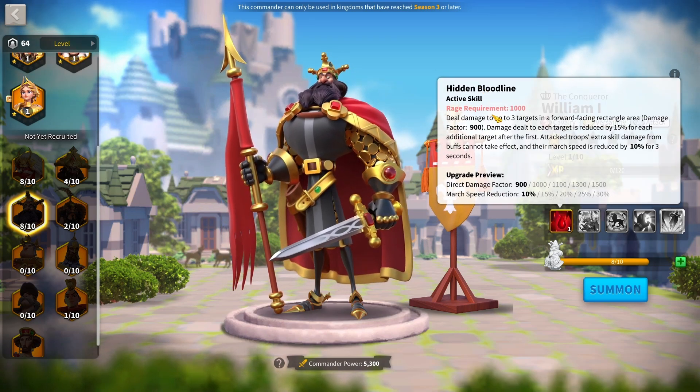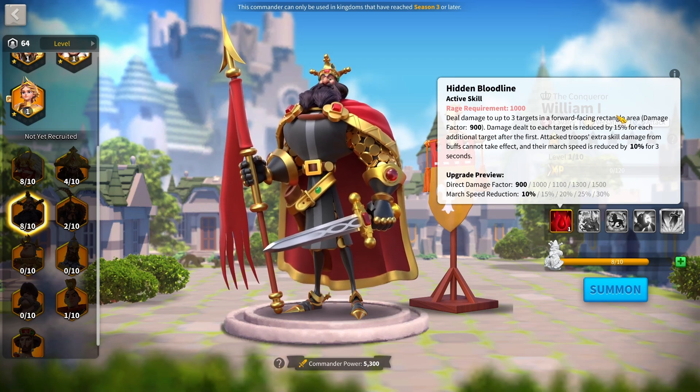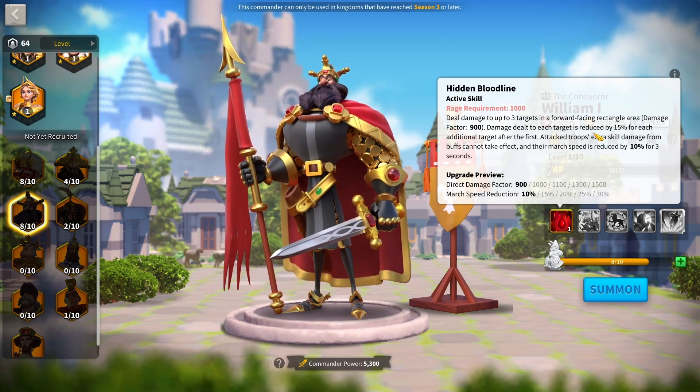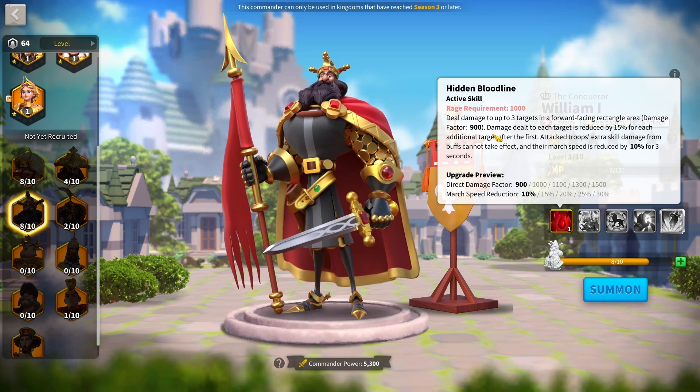Hidden Bloodline is an active skill with a rage requirement of 1,000 that deals damage to up to three targets in a forward-facing rectangle area. This rectangle area is actually quite small, but still decently sized — you will at least be able to hit two people in big murder balls. In Canyon and Ark of Osiris, the rectangle AOE still gets enough value for it to be worth it. His damage factor goes up to 1,500 when the skill is maxed, and the damage dealt to each target is reduced by 15%, which is typical with pretty much every AOE in the game.